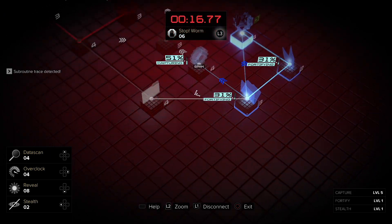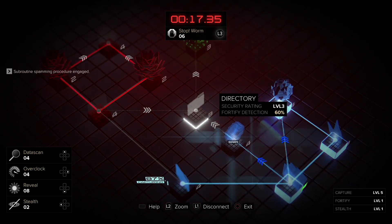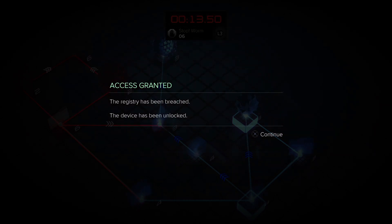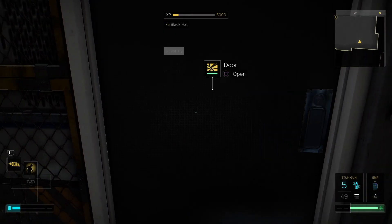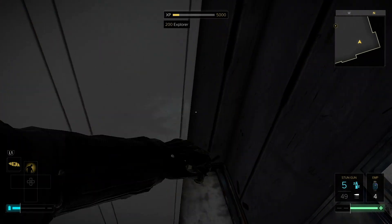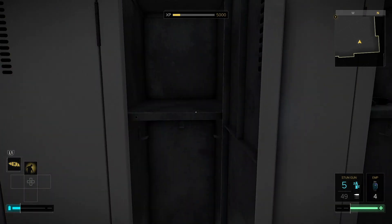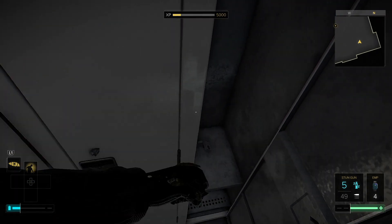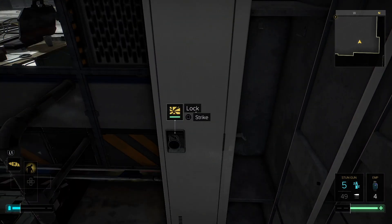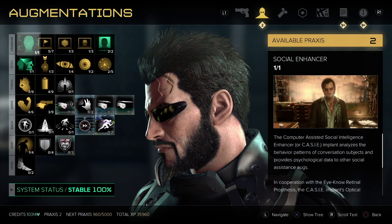Anomaly detected, trace program initiated - got it. Access granted. Oh, it's a pistol, I don't want that. Get rid of it, it's taking up too much inventory.